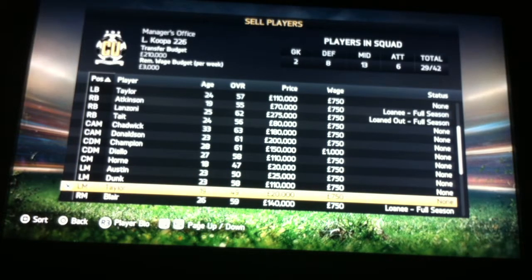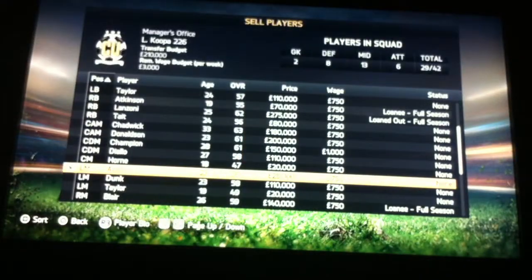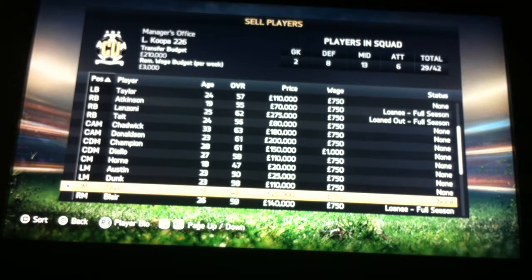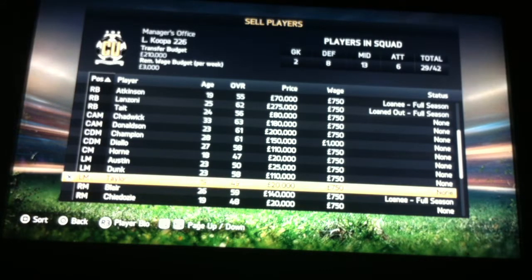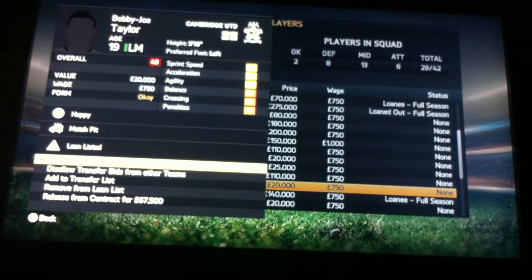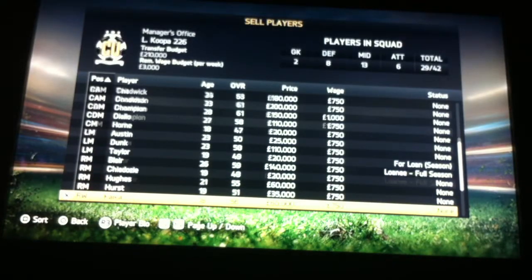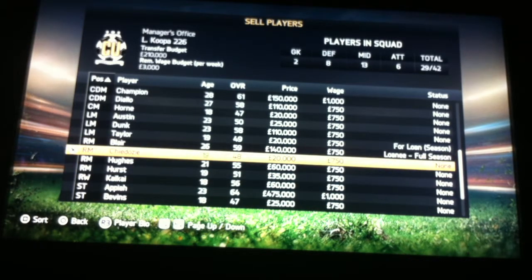What I tend to do is loan out the younger ones that are the most rubbish. He's 23 and 50 rated. I am going to get some dough — we have a bit of dough. I'm going to loan him out, see if he can get any better. We have five right mids that we don't need.